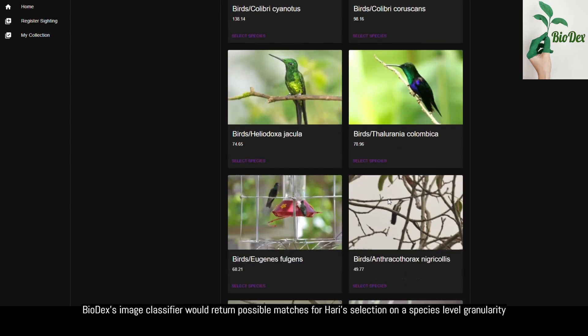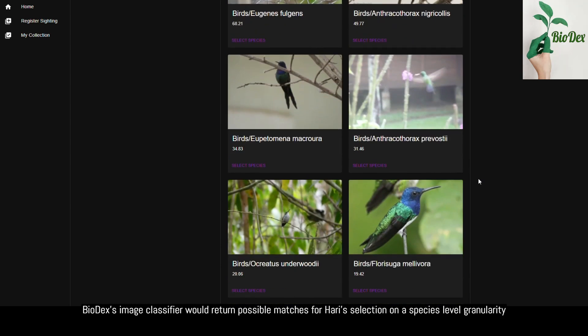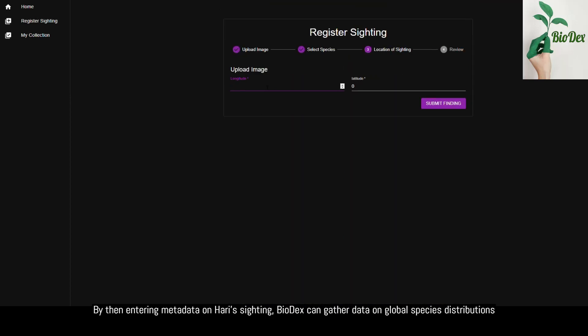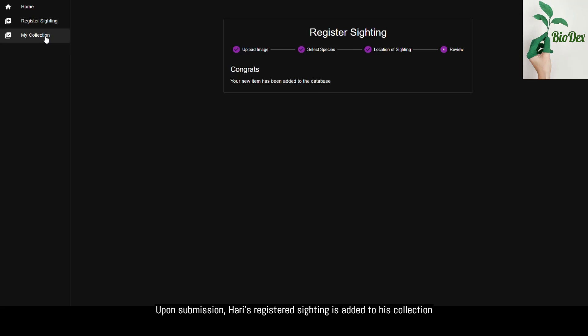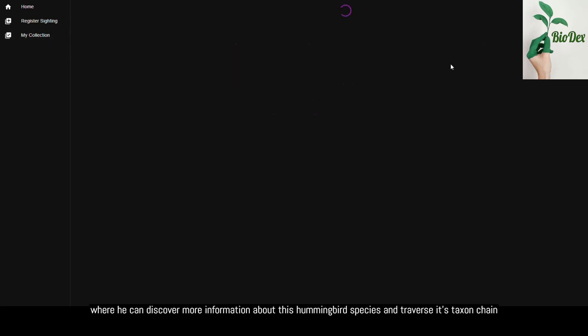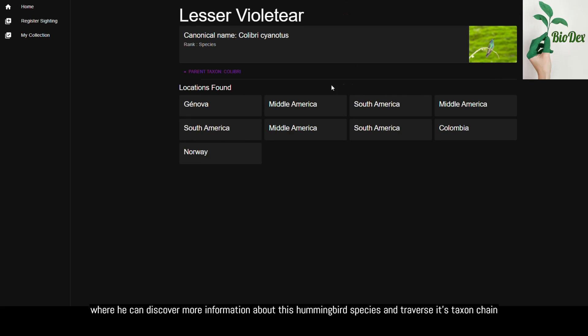Biodex's image classifier would return possible matches for Harry's selection on a species-level granularity. By then entering metadata on Harry's sighting, Biodex can gather data on global species distributions. Upon submission, Harry's registered sighting is added to his collection, where he can discover more information about this hummingbird species and traverse its taxon chain.